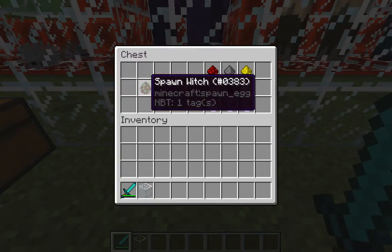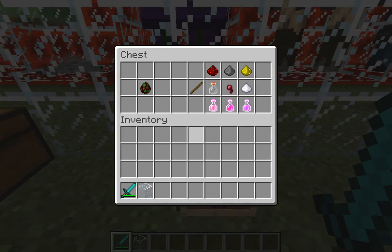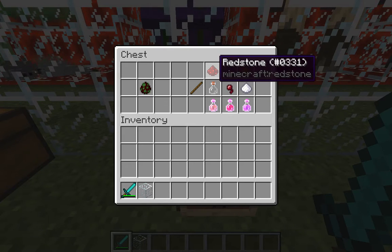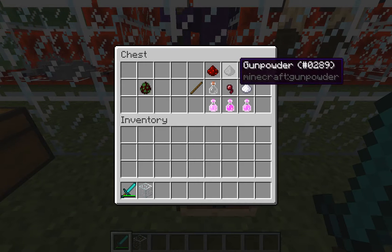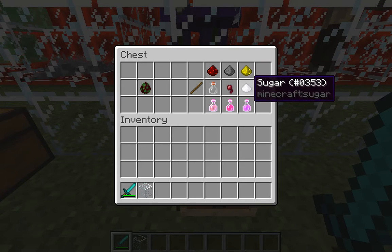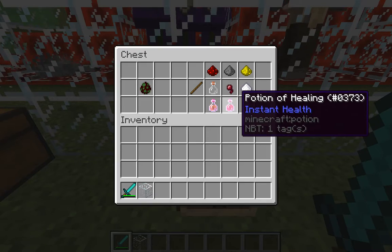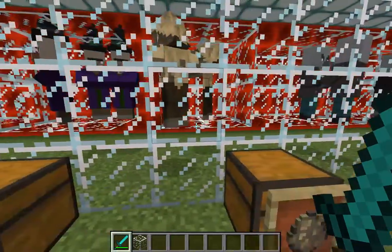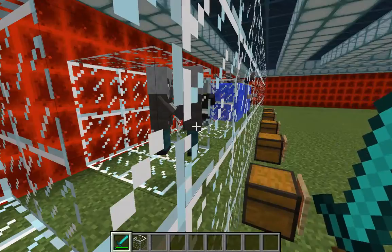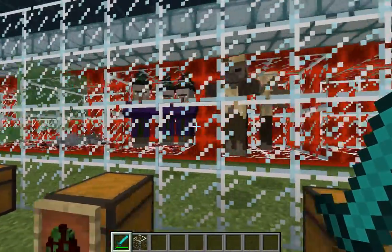Now our lovely little witch, which from what I've seen drops the most variety of things. You can get redstone, gunpowder, glowstone, empty glass bottles, sticks, spider eyes, sugar, and if you kill them before they throw the bottles, you can get a potion of fire resistance, healing, or regeneration. With witches you generally find them in swamps and huts, but not always — you can sometimes find them in caves.